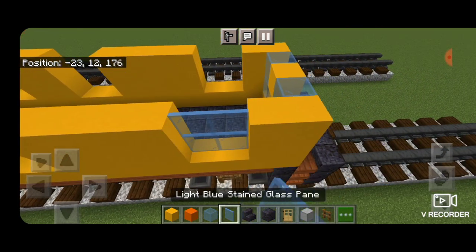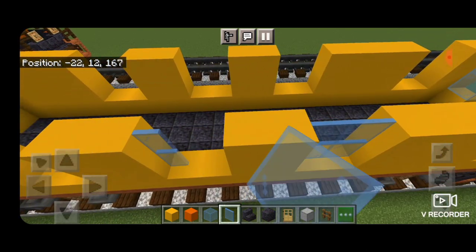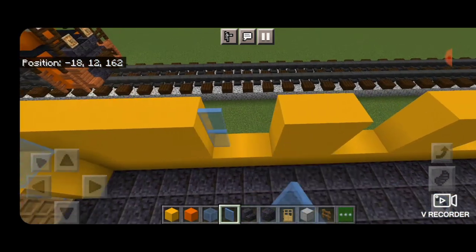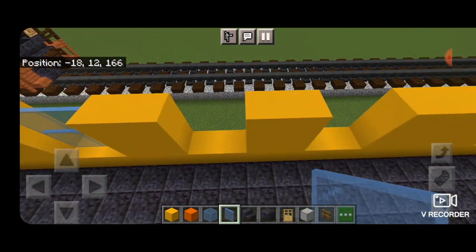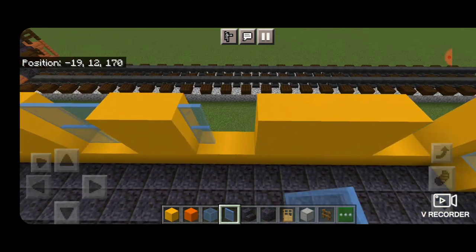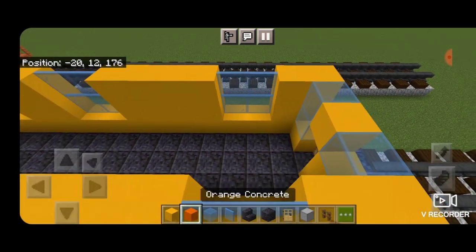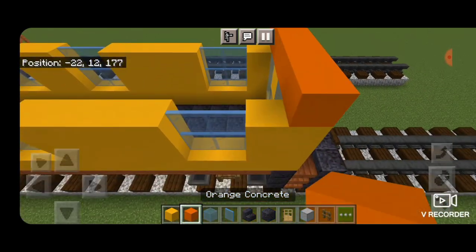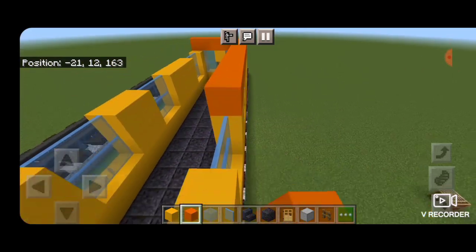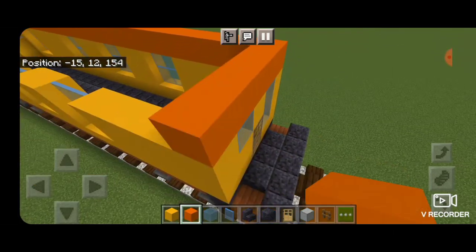Fill all the gaps with light blue stained glass panes for the windows, and do the same on the other side. On the top layer go all the way around the top outside edge with orange concrete, making a giant rectangle that covers the tops of the windows going all the way around.